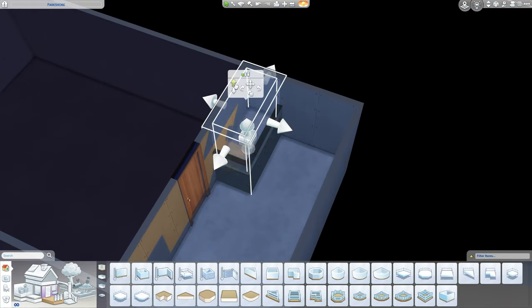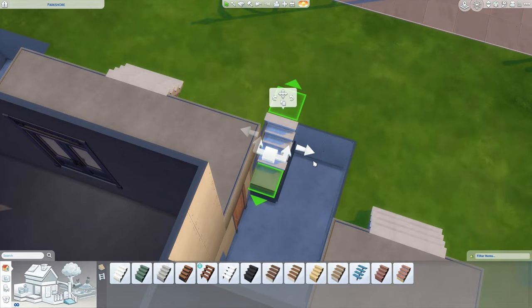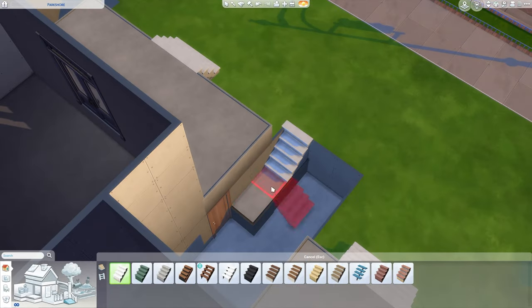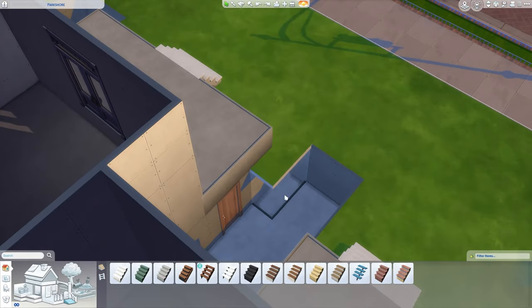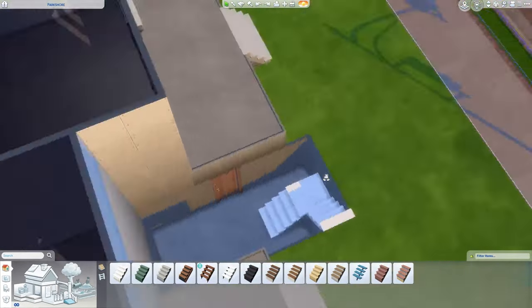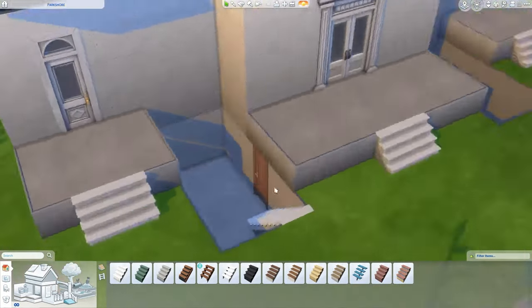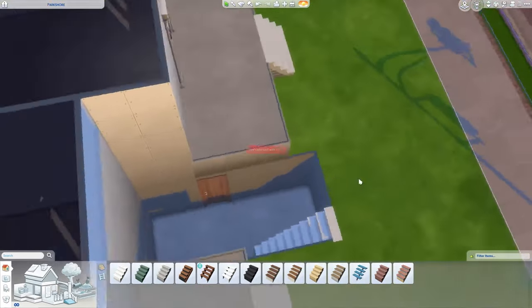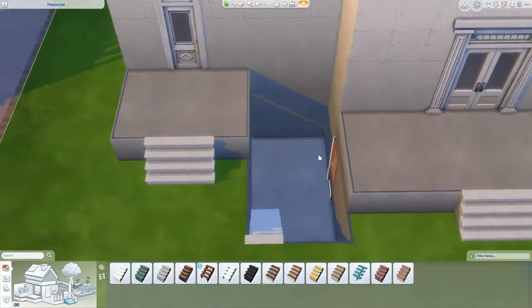It took me a little while to figure out how I was going to get these stairs to go down there. By the way, those are just basements — if you click a basement you can actually delete the ceiling on it and then you have an open air basement just like this. You can have entryways and it's completely functional. It's easier than it looks, I super promise — you should definitely try it sometime.